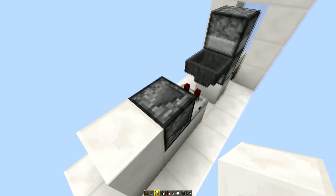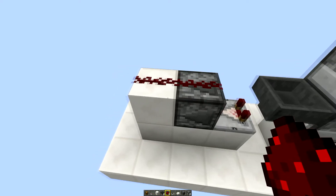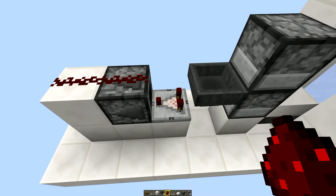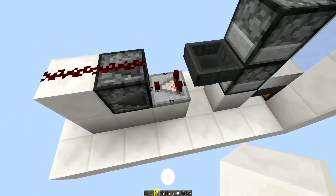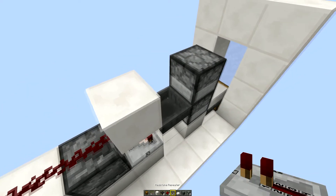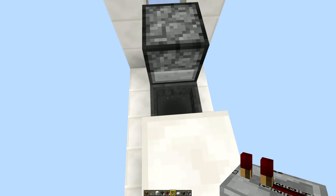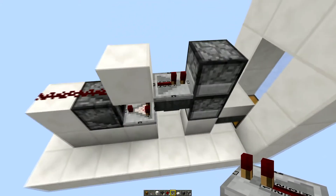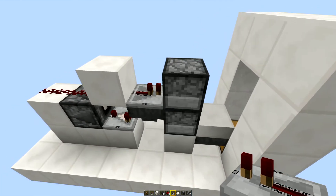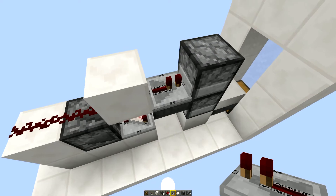Put two bits of redstone dust on top of those blocks — redstone dust on top of that block and redstone dust on top of the observer block. Then directly on top of the comparator you need a solid block — crouch and put it there. On top of the hopper, facing the dispenser, place a redstone repeater on standard one tick, coming out of that block and going into the dispenser. So every time an item goes through that dispenser, it's going to fire twice.